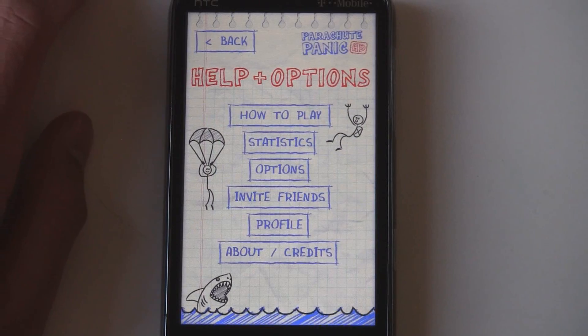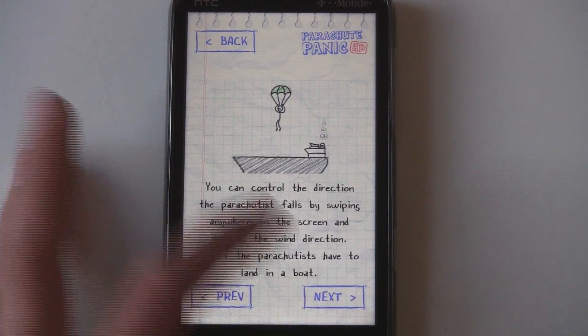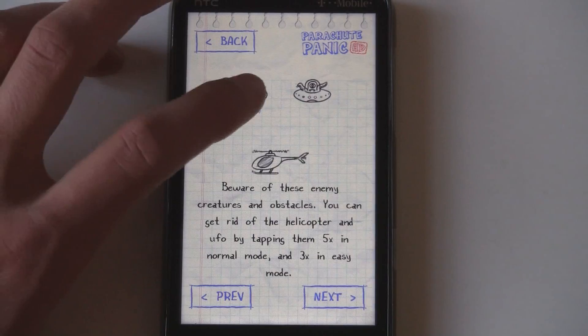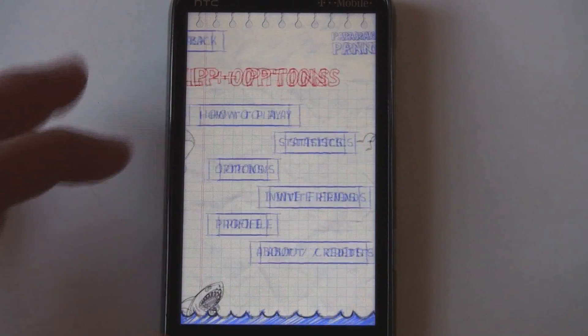There's not much else on the help and options — it just shows you how to play and how all the things work, like how you can control the wind and the hazards. And it says you can get rid of those helicopters and aliens by tapping them five times in normal mode.